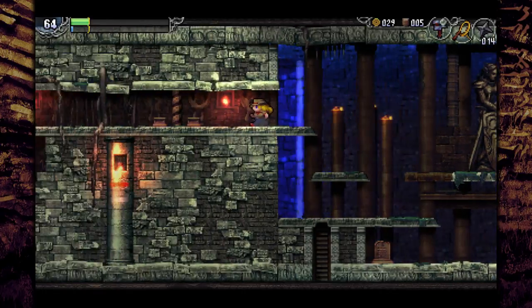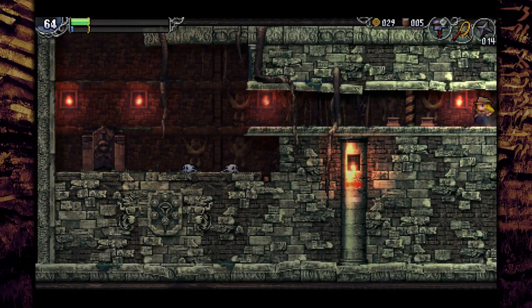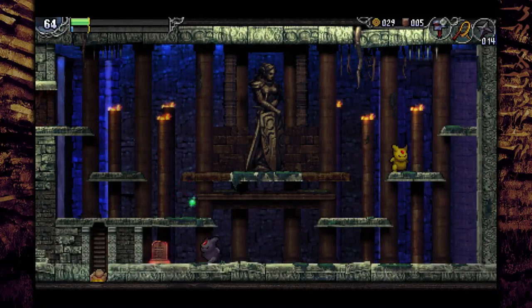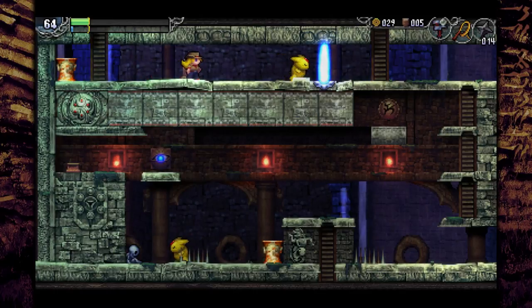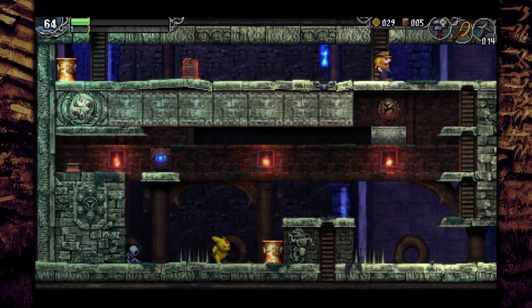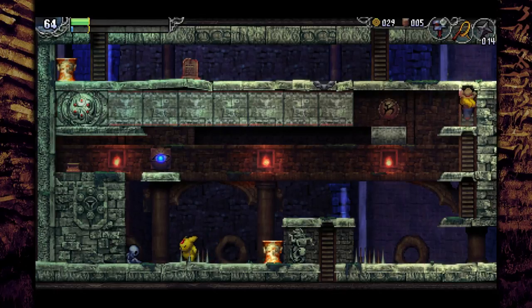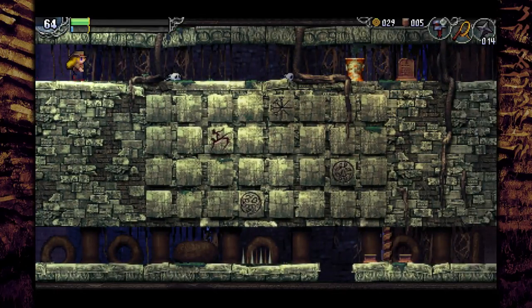Defeating the boss opens this up, by the way. You didn't need to fight that boss, but it does open this pathway. We don't need to use it yet but we will fairly soon. This just opens up the way back here — the game likes to trap you until you either find an item or open up another pathway. There are three statues we need to do, all at the top of the map, so they're pretty easy to get to.